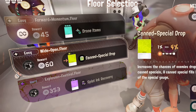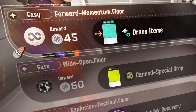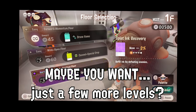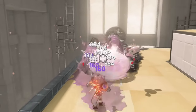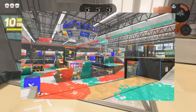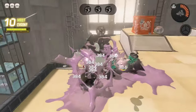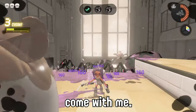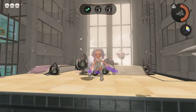After playing through Side Order enough times, you may be able to realize what maps you're about to see just from the names alone. And maybe, just maybe, you want a couple more levels? What if we took the PvP levels that we know and love, like Mako Mart, like Humpback Pump Track, and turned them into maps in Side Order? It'd be fun. So come with me, take your best guess, and see if your opinions are the same as mine.